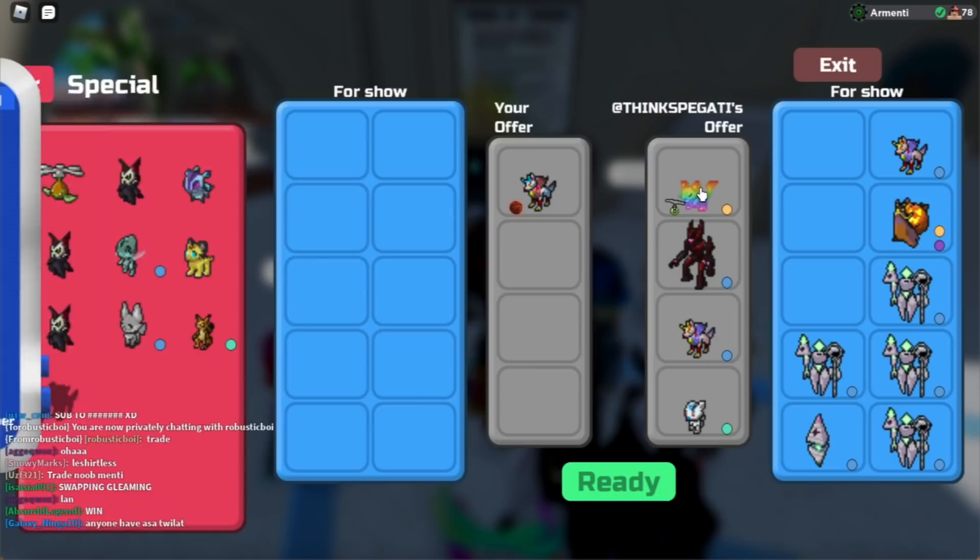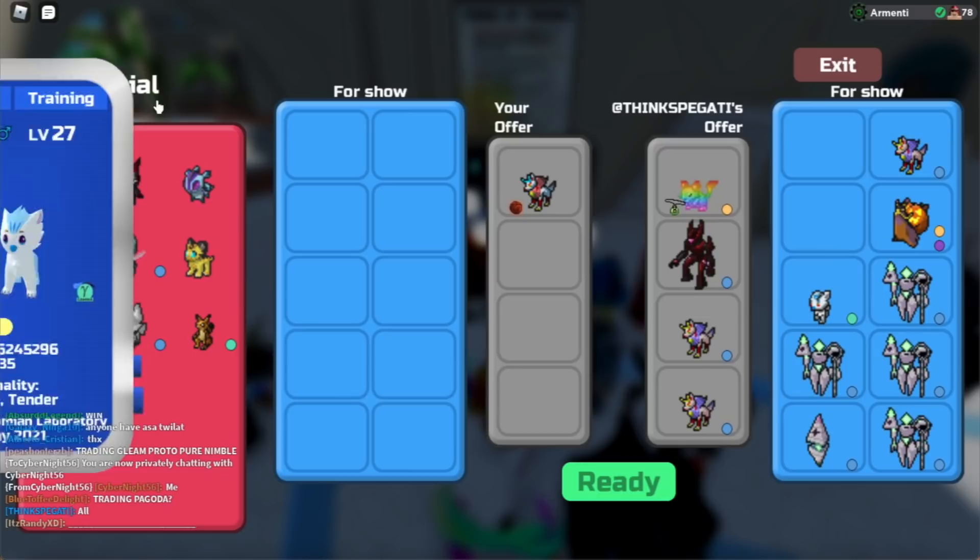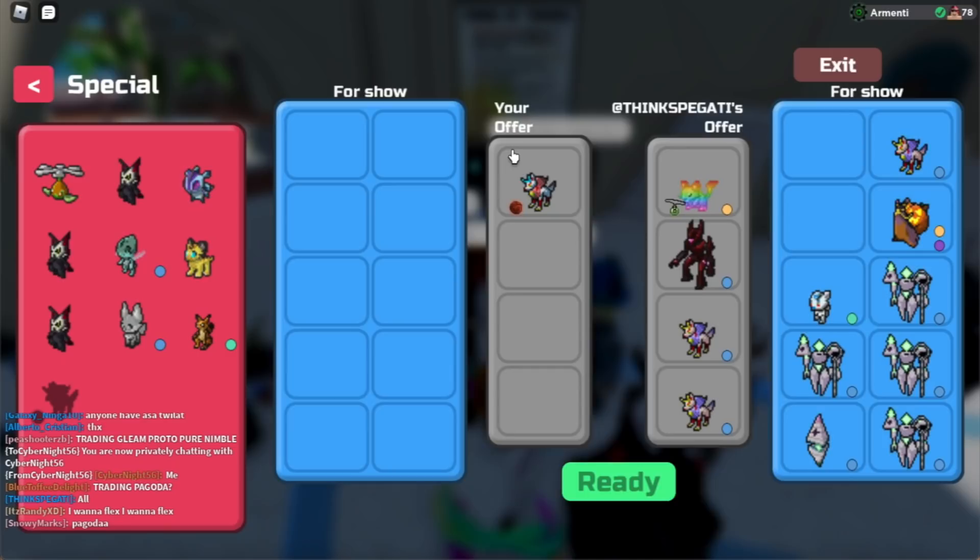I'm assuming this is their entire offer: Rainbow Twilight, a Gleam Protagon, Gleamy Kazune, Gamma Eaglet, two Gleamy Kazunas, three Gleamy Kazunas, four Gleam Bear Gleams, and a Secret Ability Halloween Gastroke. Now, I will be asking you guys, is this worth it?